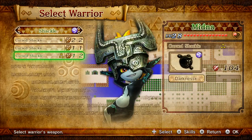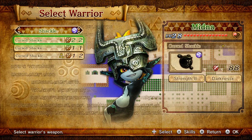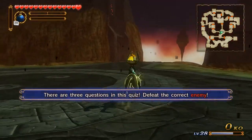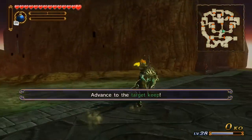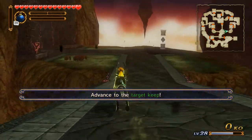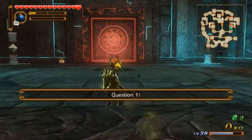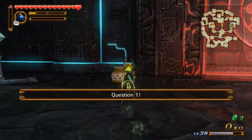So with Midna, it doesn't matter — it really doesn't matter. There are three questions in this quiz: defeat the correct enemy, advance to the target key. Question number one.